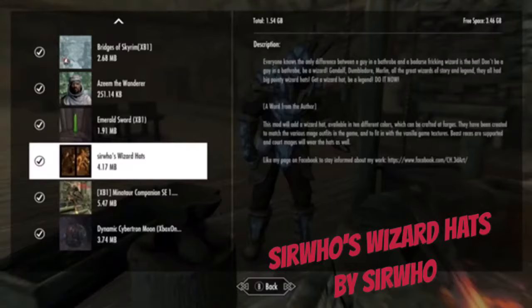Alright guys, so who's a wizard? Everyone knows the only difference between a guy in a bathroom and a wizard is a hat. Don't be a guy in a bathroom, be a wizard. Gandalf, Dumbledore, Merlin — all the great wizards of legend, they all have big pointy wizard hats. Get a wizard hat, be a legend, do it now.